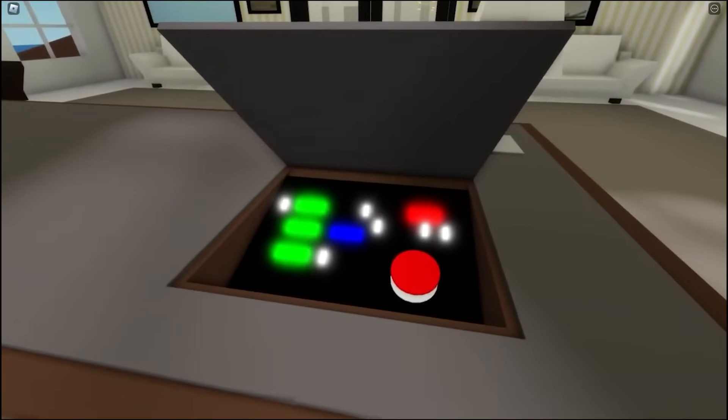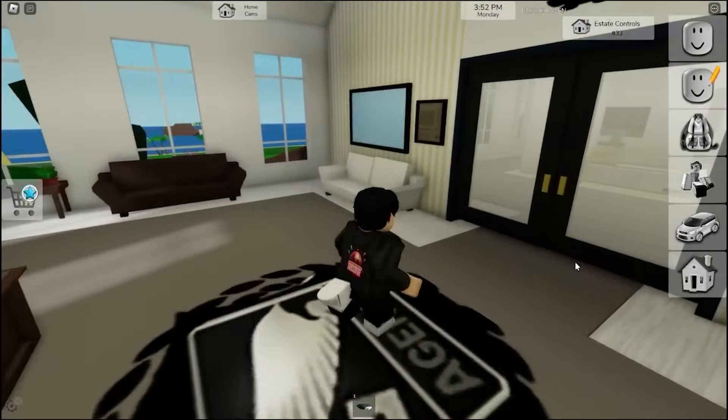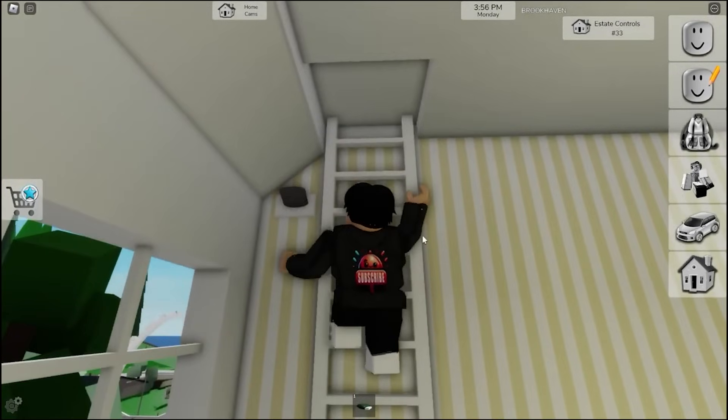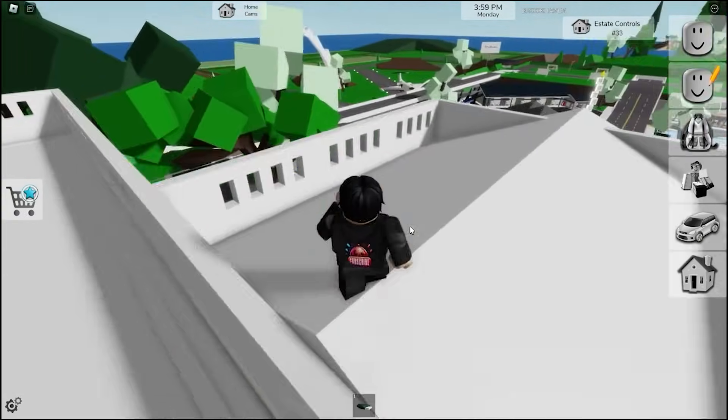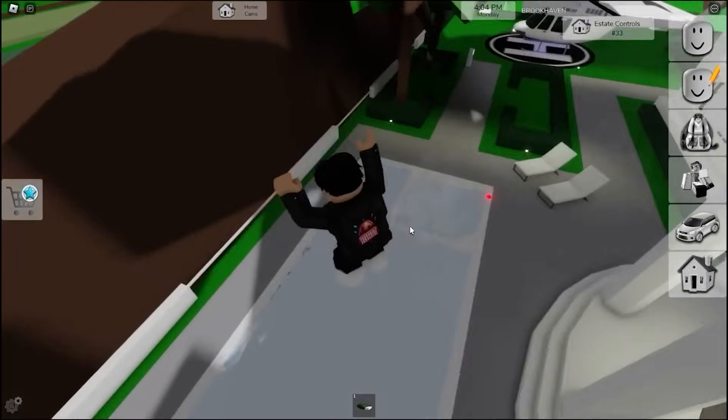The big red button is there and is pressable, but we haven't found it to actually do anything yet — it may come in a future update. Still cool that it's there as a secret you have to find. Also, don't forget you can access the roof by pressing that button — you can hide up on the roof, and you can jump through and into the back of the pool if you want.